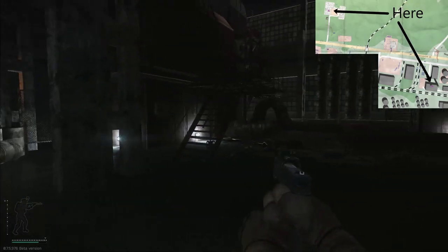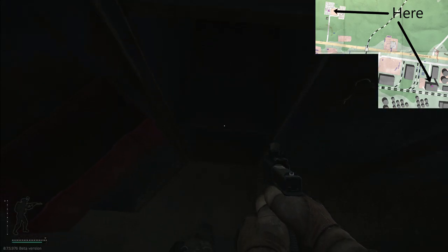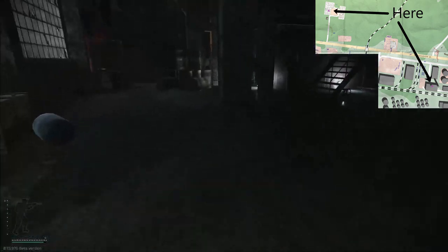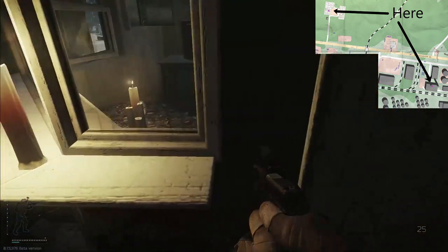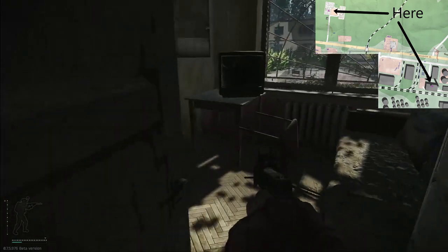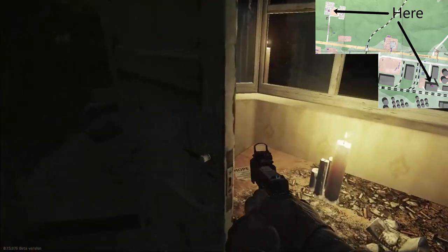Moving on to loot locations. The first point to note is the factory key spawns. The first one is located in a warehouse in the boiler side spawns, on the bottom shelf of the cabinet. The second is located in the dorm security office on the table. If you can get to one of these locations early in the game, you should always check to see if the key is there.